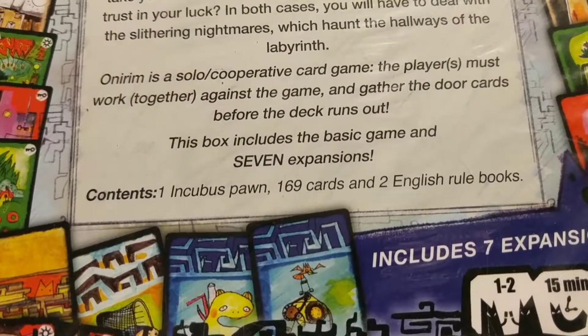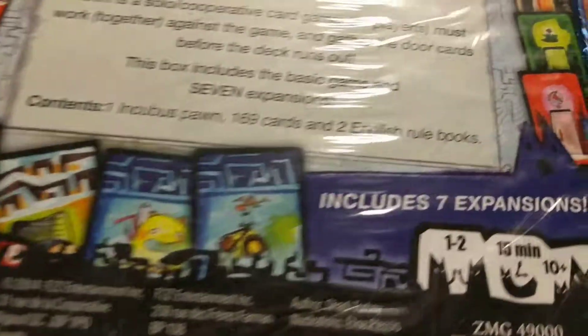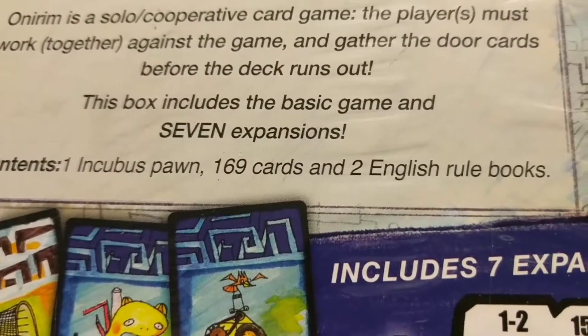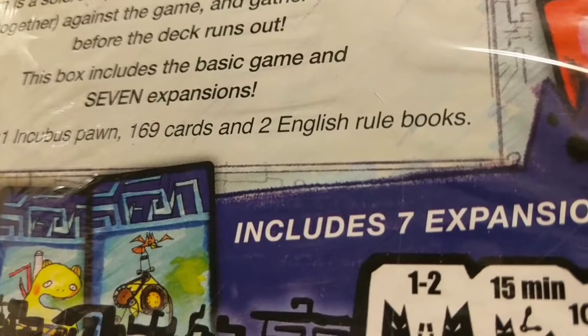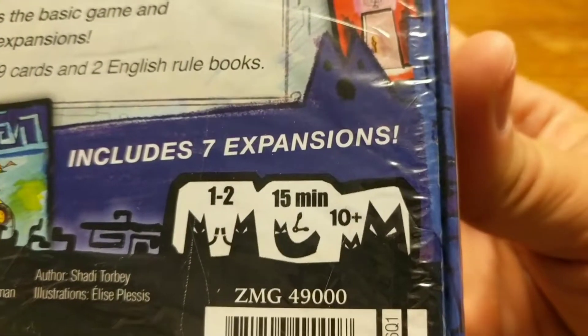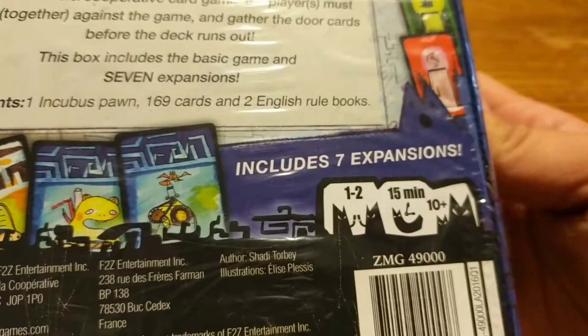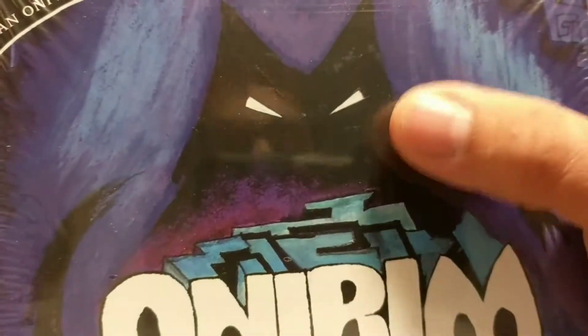This box includes the basic game and seven expansions. The contents are one incubus pawn, 169 cards, and two English rule books. It's a game for one to two players, takes about 15 minutes, and it's for ages 10 and up.